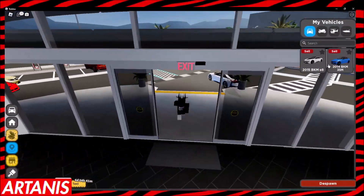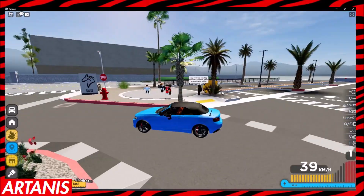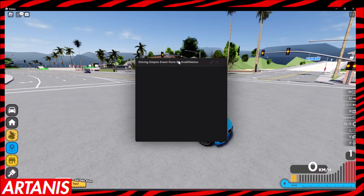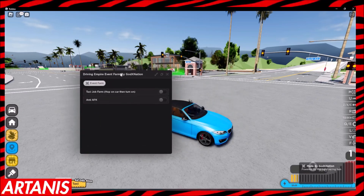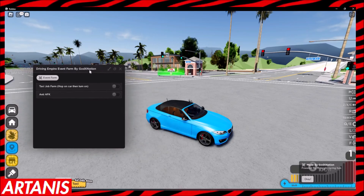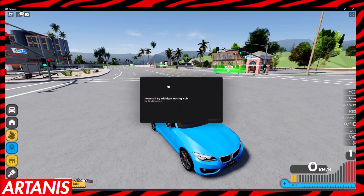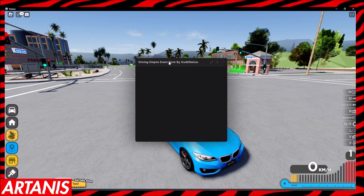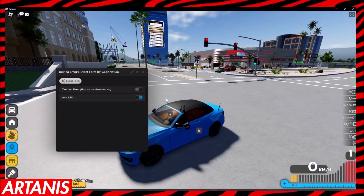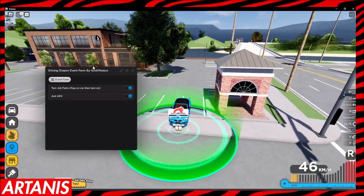Now that we have it, we're going to run outside and spawn the car, then inject and execute the script. This should work on almost every executor. It takes a little bit of time to load — I accidentally executed it twice, that's my bad. We have taxi job farm, hop on car, and turn on. It does need a little bit of time to load; first put on the anti-AFK and then put on the taxi job farm, so just let it go.